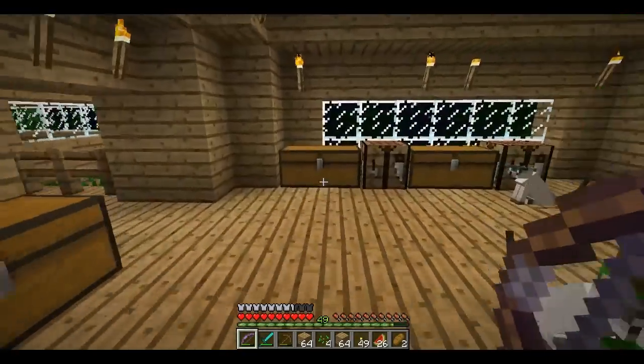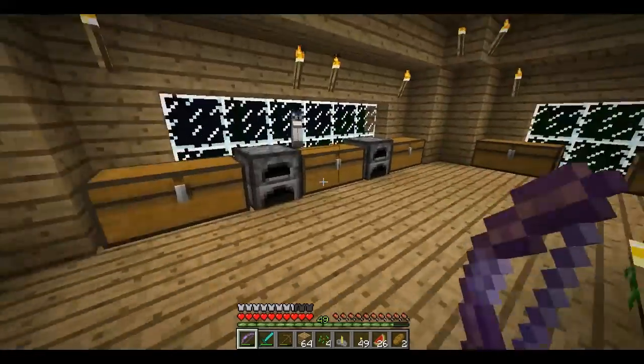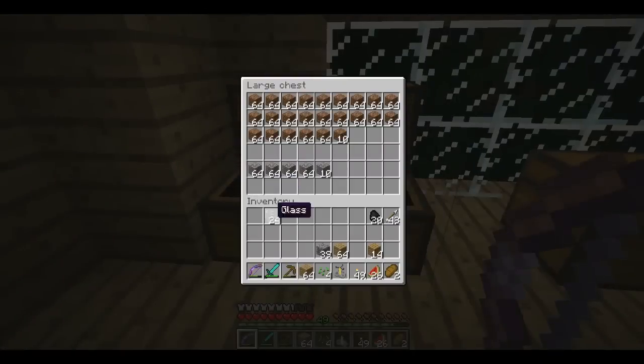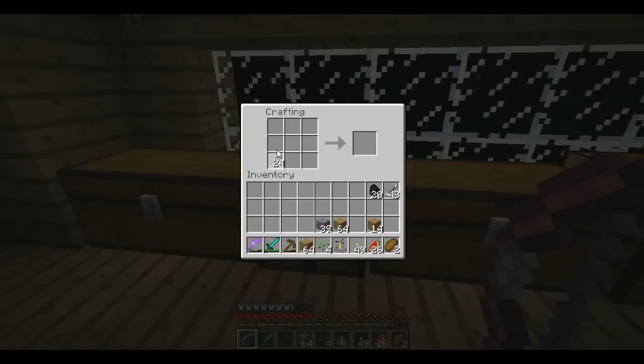Settle down. How do we make — I think I remember how to make this. I hope this is right. Is that right? Yeah! Oh no — do I have glass? I do. Yes! What else am I going to need? Oh, water!